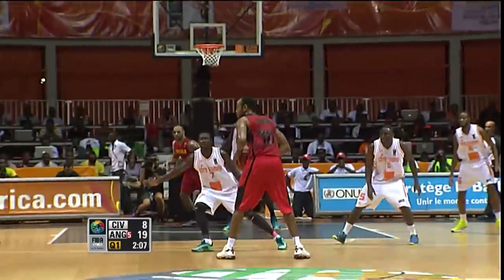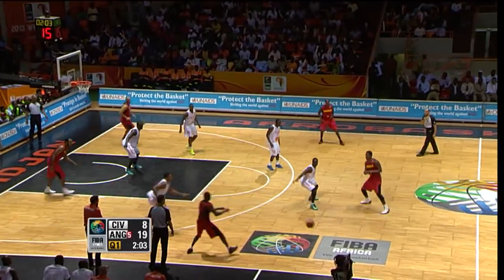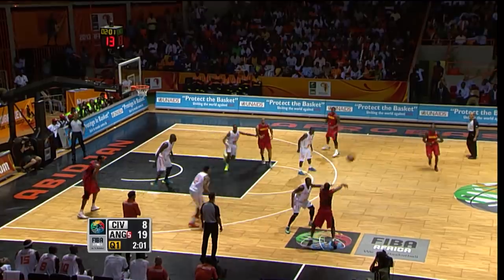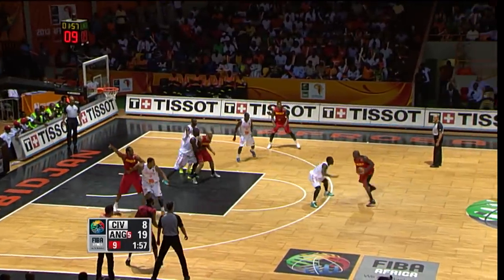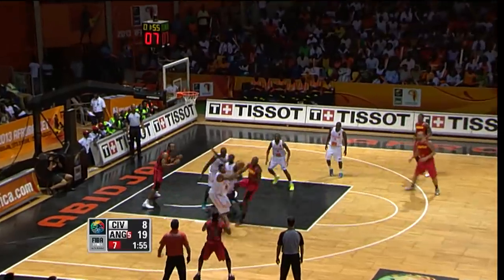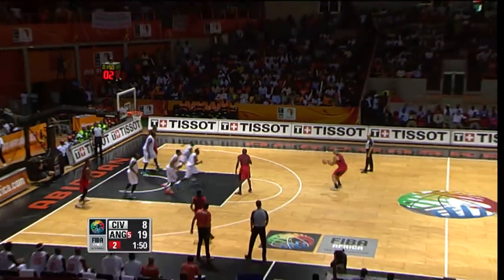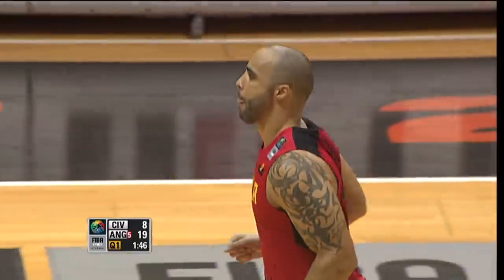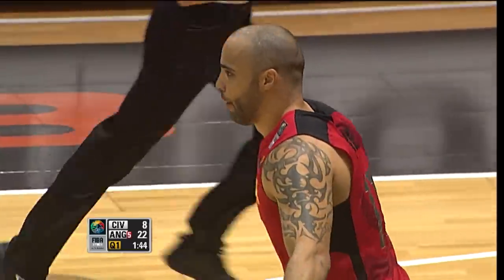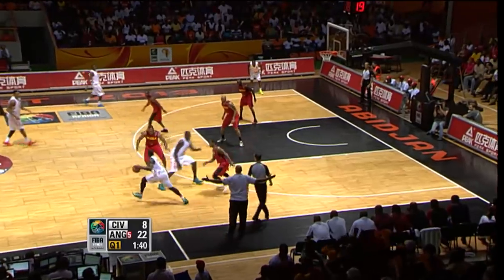Ivory Coast settle down into their 2-3 zone. Angola trying to pick it apart — Angola spread the floor, use that high-low. Alameda kicks it out to Barros — Barros's shot off the mark. Gomez with the rebound. Reggie Moore pulls the trigger with one second on the shot clock and threads it! Reggie Moore — he's the fourth. Reggie Moore can knock it down from the three-point line.